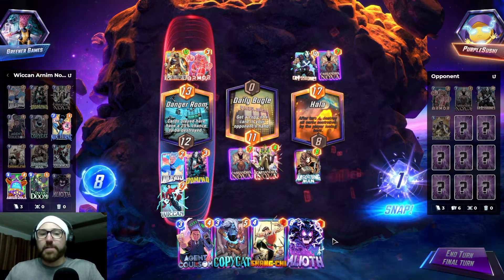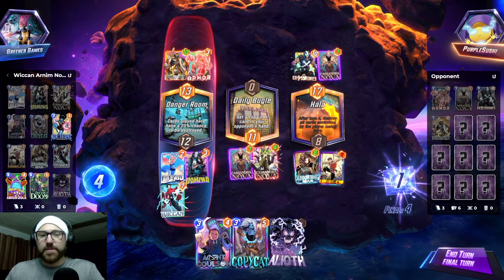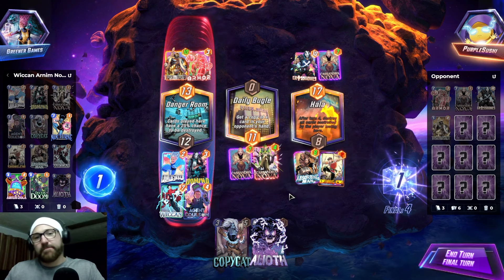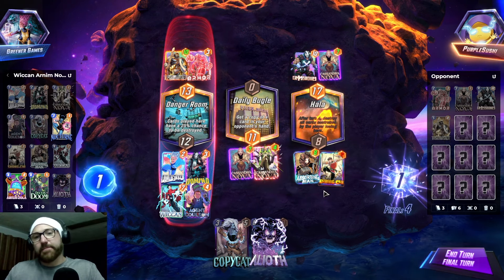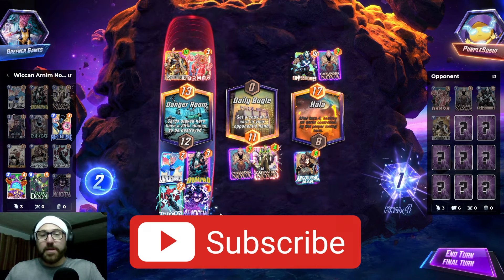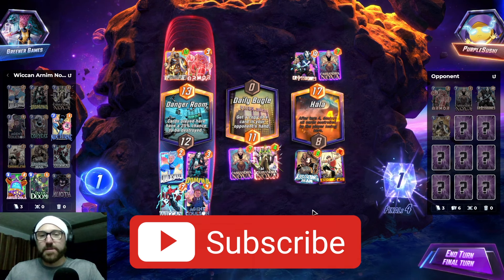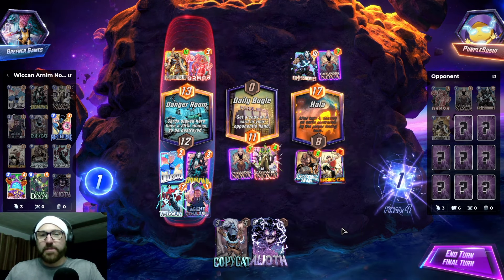They have Pyro, so they could have Aliath. What's this — America Chavez? This still could be the best bet. Or I could just go Aliath, but that just feels bad. I think we have to do this and hope they just don't have Aliath.